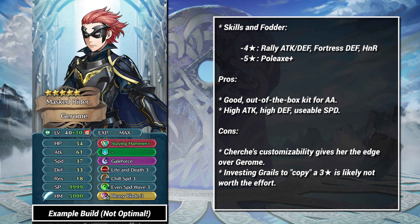The same is sadly true for Jerome. Jerome has good bulk, a lot of attack, and salvageable speed, but Cherche is 3 star, can be specialized with IVs, and performs just as well if not better.